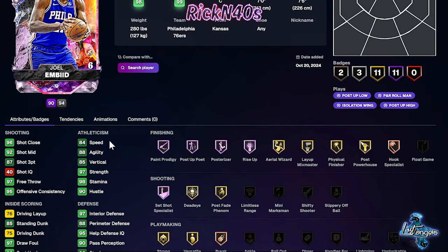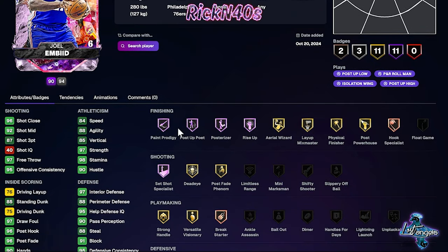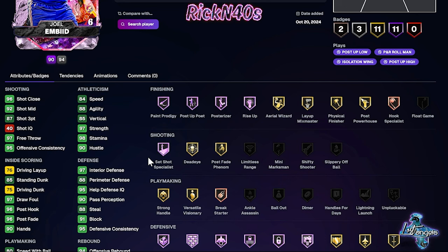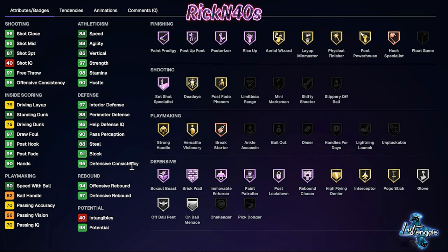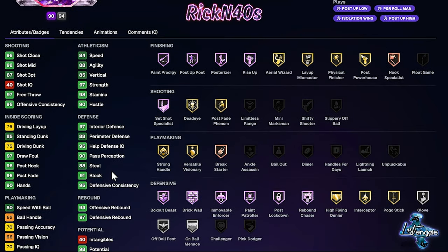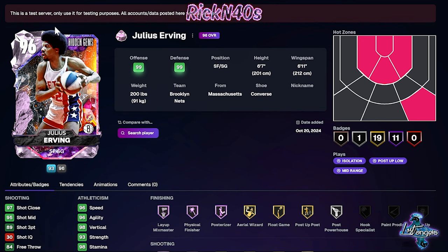Joel Embiid — we're looking at an 87 three-point shot with a hot zone right here in the middle of the floor. 11 Hall of Fame badges and 11 gold badges — he's badged out. He can carry Limitless, Unpluckable, Lightning Launch, Handles for Days. Lightning Launch is important. An 87 three-point shot is not bad at all. His rebound is at 94 and his defensive rebound is at 97. This card comes in heavy. He makes my team, but some of the better teams out there — it just comes down to whether your center is better or not.